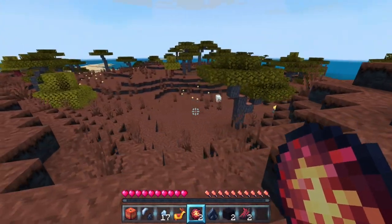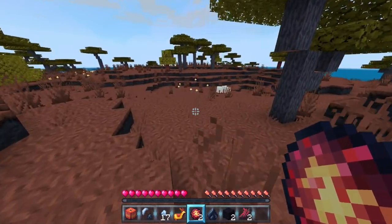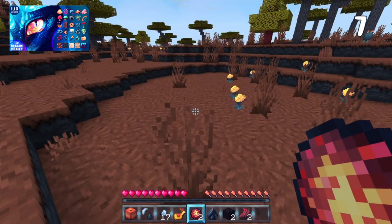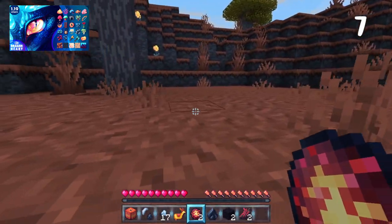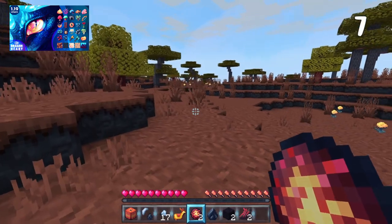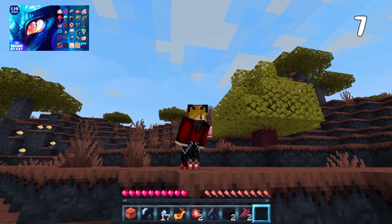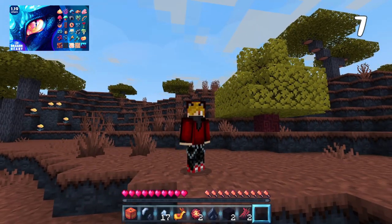Even more dragon fun is joining Realms Plus this month. From Tetrascape we have the Dragon Heart texture pack. In this pack you get retextured blocks and mobs, all with a dragon twist. My personal favorite is all the new mobs — just look at that cute little flying pig. Well, I don't know if he can fly, but he's got wings and he's cute.